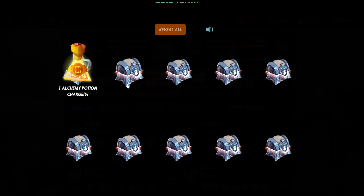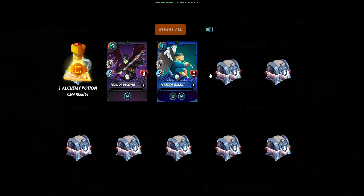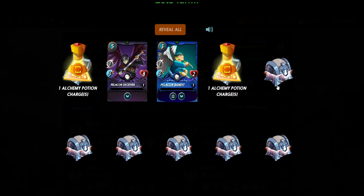One alchemy potion. Pillowcore Deceiver — I would like to level this up to level five or six to get the Amplify ability. I'm excited for that. Pillowcore Bandit — I'm gonna level this one up too. One alchemy potion.